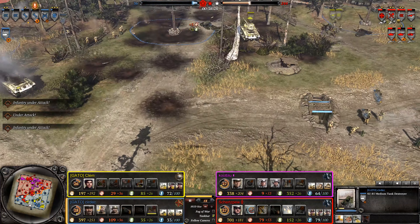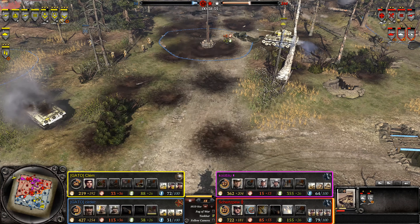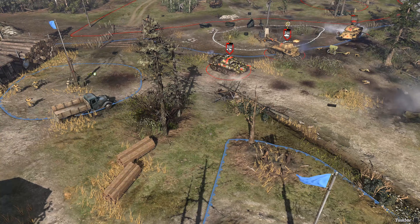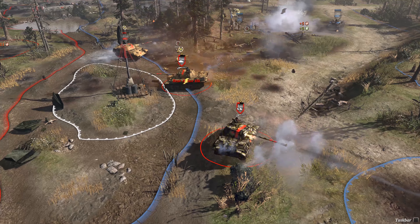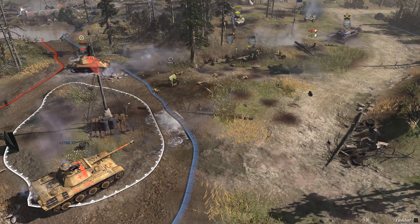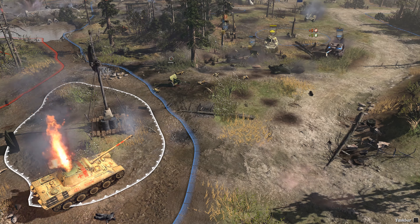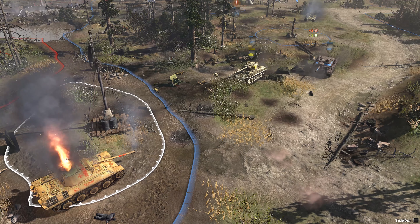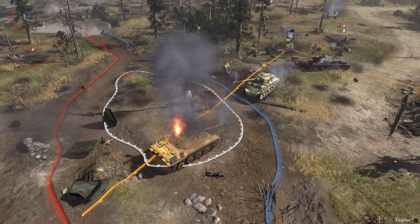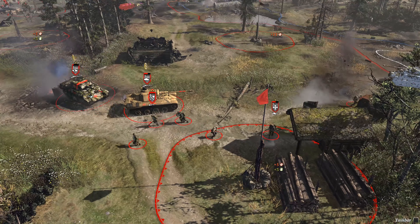Nice job with that SU-85. Firefly's just hanging out in mid, not worrying about the Panthers on the left-hand side that it could help kill — oh, now it moves. Delayed reactions — that's the biggest problem with this game. You need to be able to react very quickly. I don't mind being slow to react occasionally. When you're focused on one front and switch to another, you quickly try to do something. Nice shot — at least kill one Panther. He could have got more kills. They really could have.